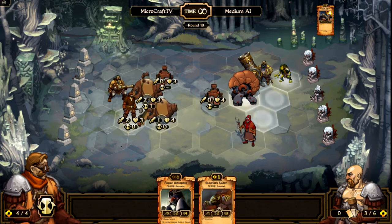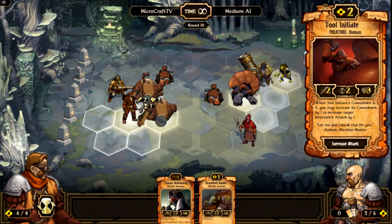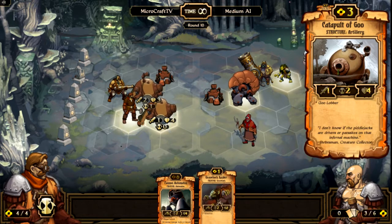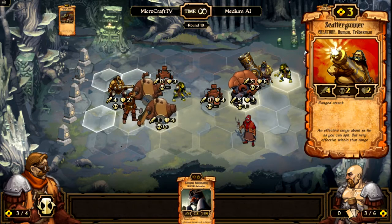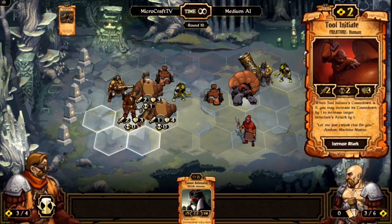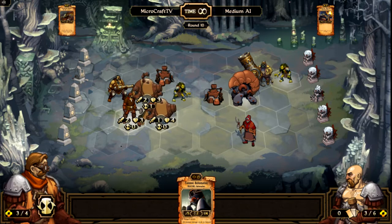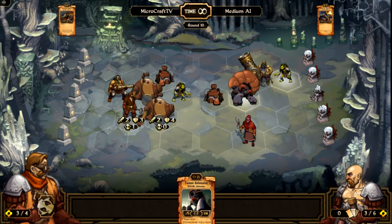That one's countdown is zero and then it attacks. We'll see about that. Three health — he can actually kill my Gravelock and my Mortar in one hit. But I think it'd be worthwhile to put him down there, because then my Scatter Gunner can still attack. Can I move this? No — you can't move structures. We're gonna increase his attack and see if that helps out later on.